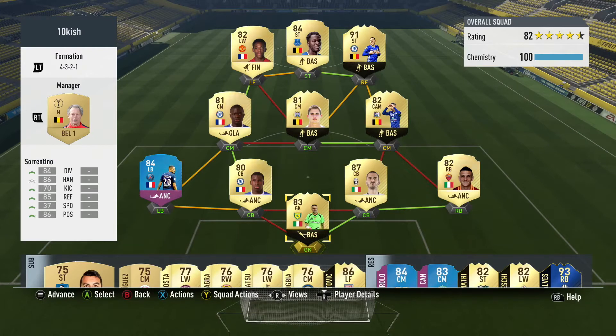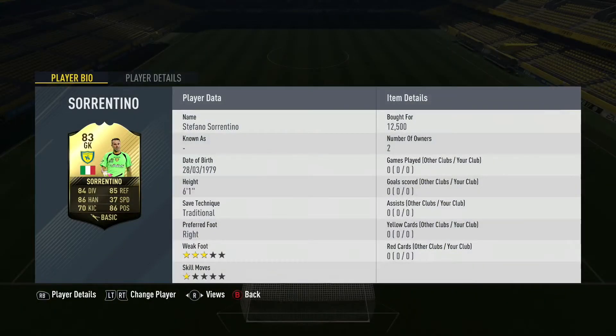This is Dragamers90s here and welcome to an Inform Sorrentino Goalkeeper review. I picked this card up for around 12,000 coins. He's going for pretty much his discard price right now and he has some really good-looking stats, but whether those stats translate in game, we will find out in this review.